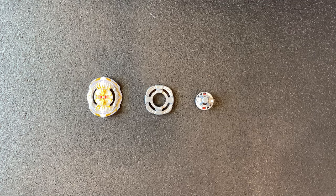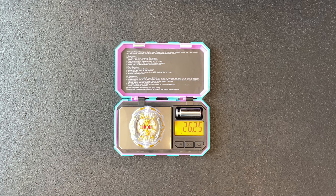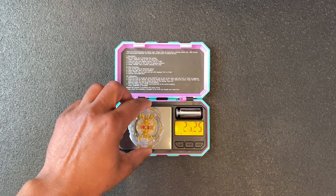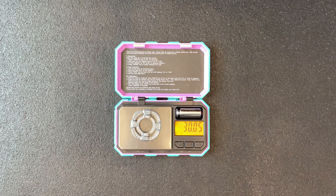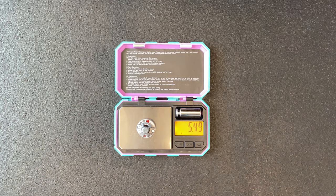Hey guys, we're back with another episode of Combo Versus. Today we'll be seeing if Regalia Genesis Will Extreme Dash is a competitive combo or not. This is another combo from the comments. We'll go right to the weigh-in and then move on to the battle. Regalia weighs 26.25 - that's pretty good. The Will weighs 30.04, that's decent. Extreme Dash is 5.49.